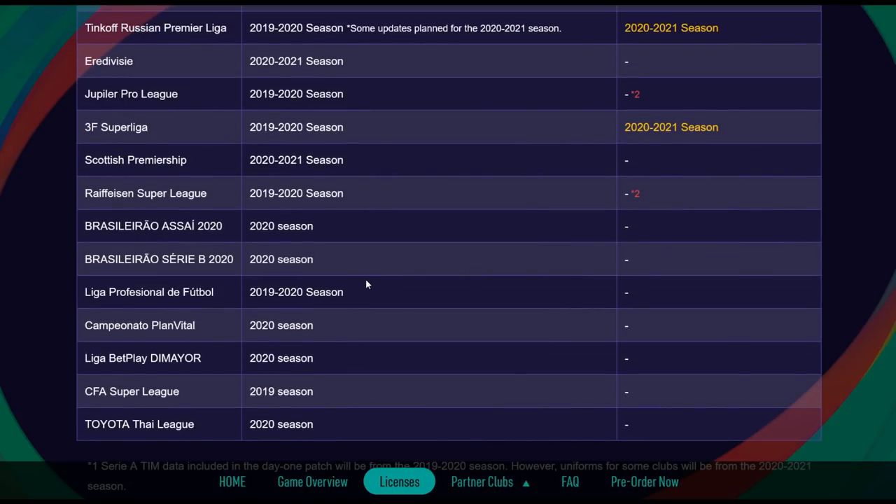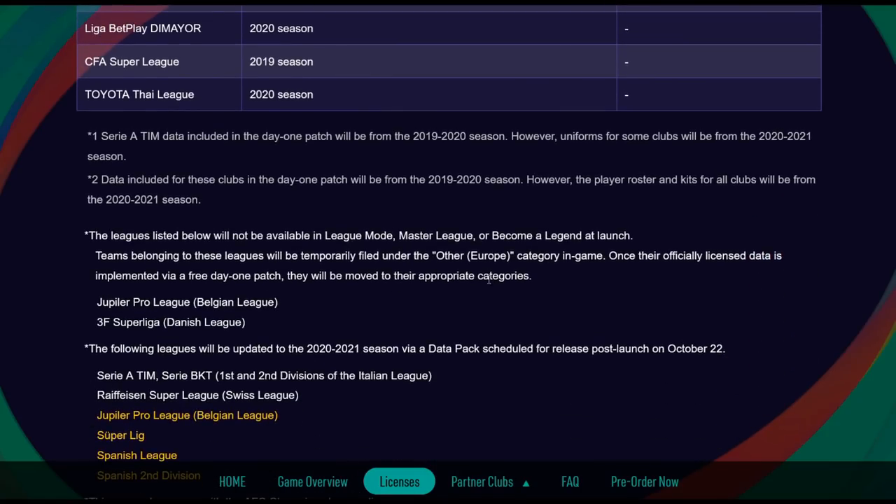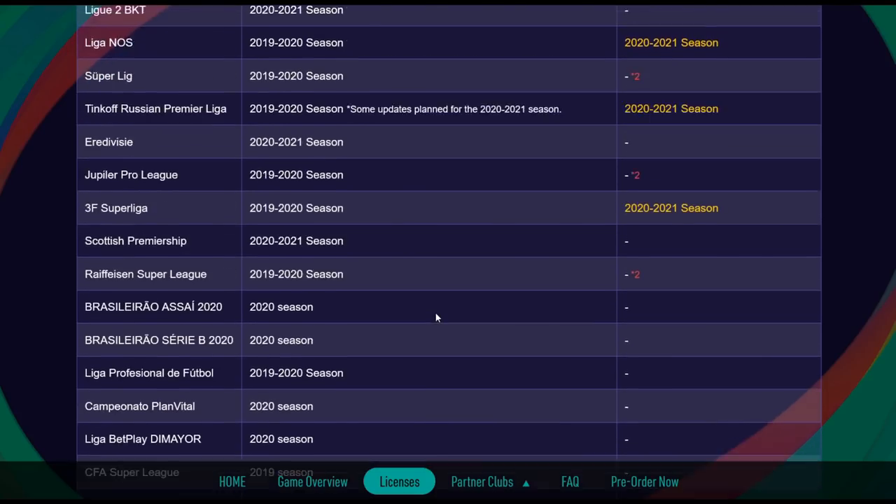To clarify: if you want to play a Master League day one with all updated rosters for every league, it's not going to happen. We're going to have to wait until the data pack drops on October 22nd. Remember, the transfer window closes on October 5th. Personally I think it's taken them a bit too long — maybe a week after the window closes would have been reasonable. But this isn't FIFA, and Konami isn't as big a company. Still, it's a long time to wait.